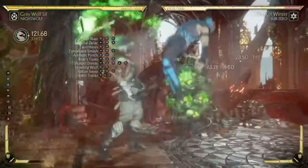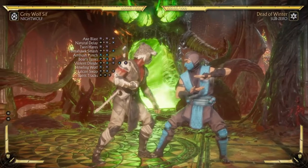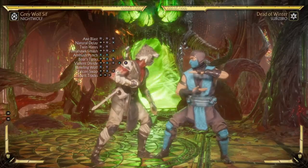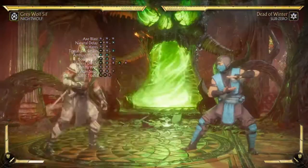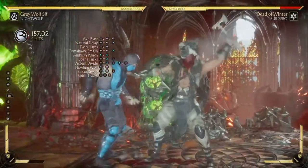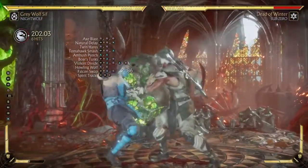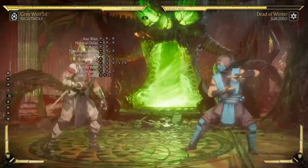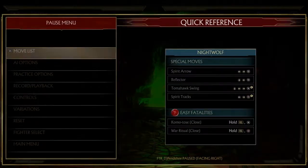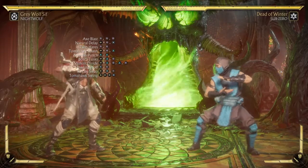Tomahawk smash, ambush punch, boar's tusk, violent divide, howling wolf, falcon swap — same thing. You're still going to get your combo off all of those. So y'all just saw me combo every one of these into tomahawk swing.